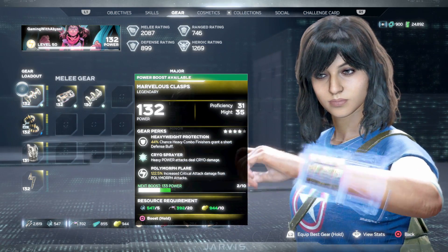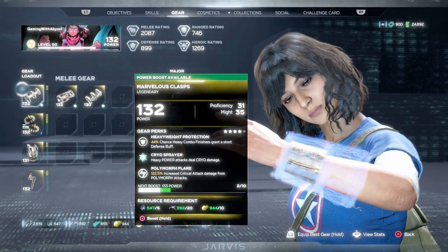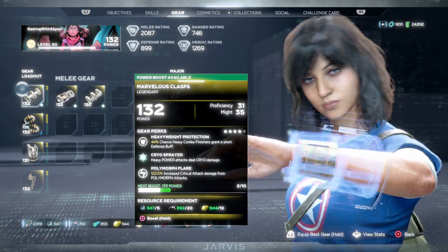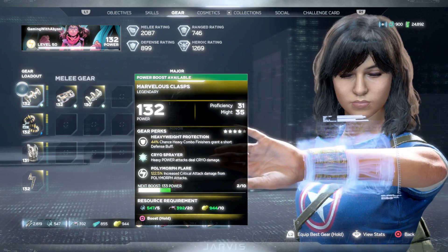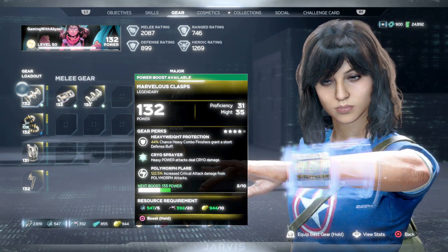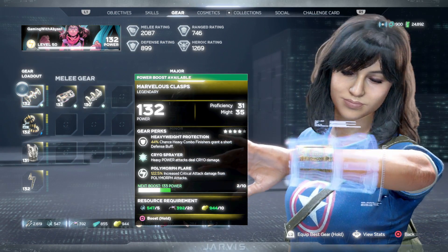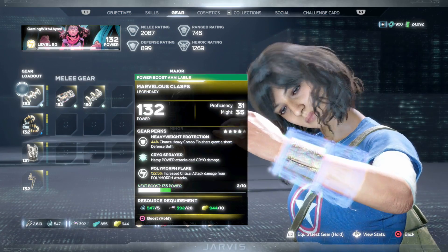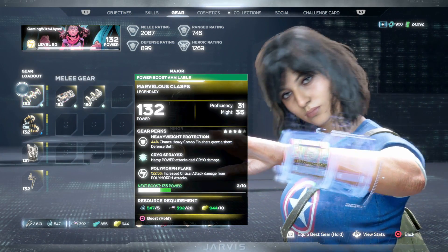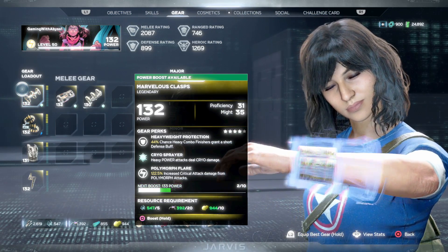Starting with gear, the first one is the bracelet called the Marvelous, which you can get by completing vault missions. The first perk is a 44% chance that a heavy combo finisher grants a short 12-second defensive buff. The second is elemental damage, which I typically swap out. The third is my favorite — it's a random perk so you may have to farm it a few times — it's a 122.5% increased critical attack damage from polymorph attacks.